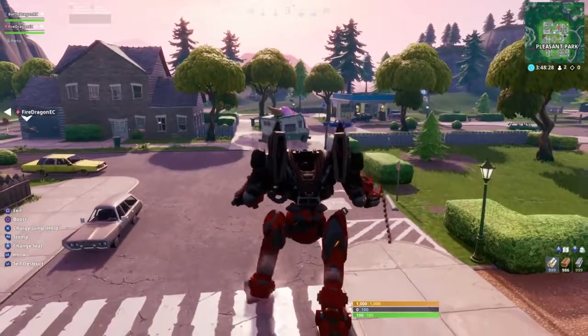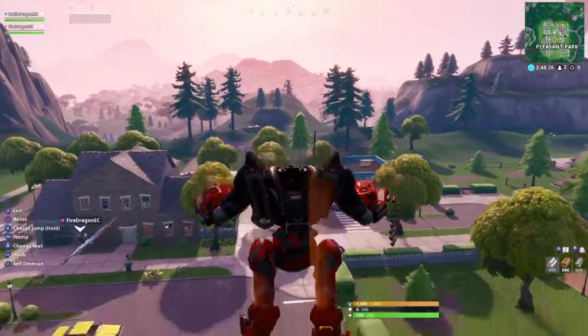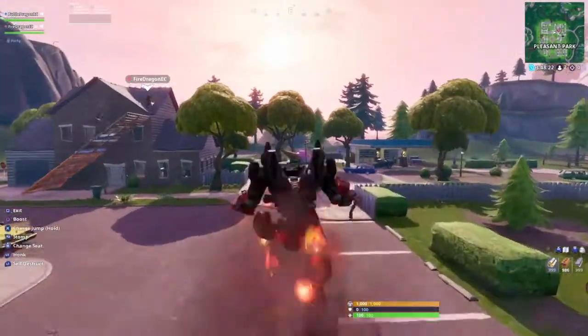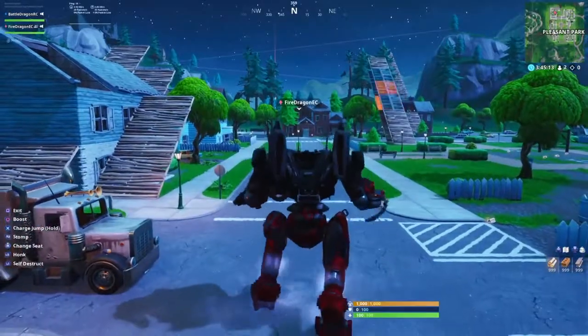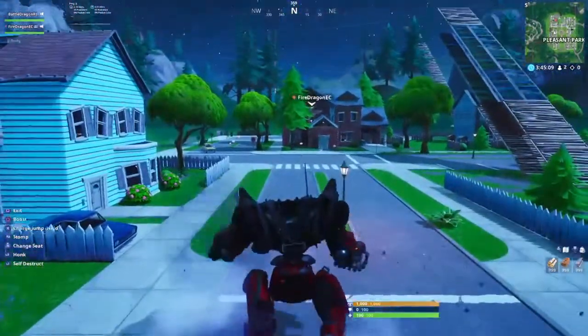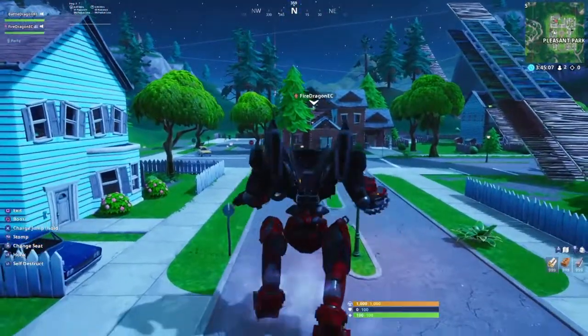First, we're going to learn how to use the Brute. To jump, you just press X, and to jump even higher you hold X. The circle on screen is the boost — if you hold X you jump really high by pressing forward.